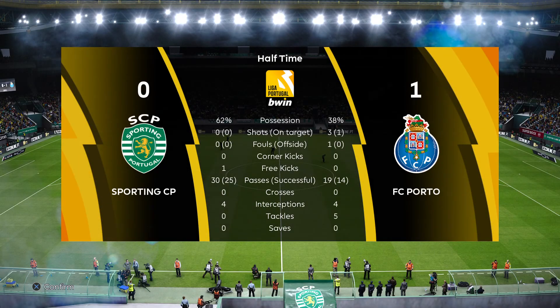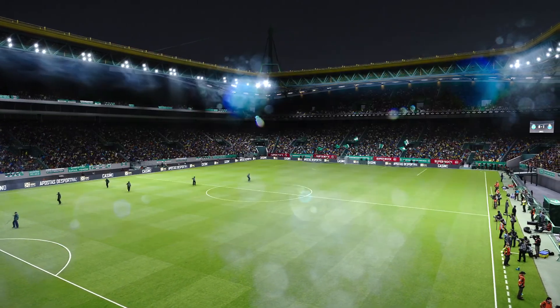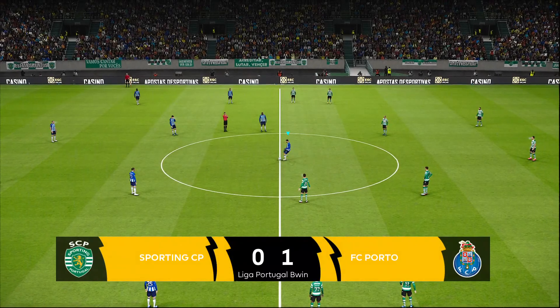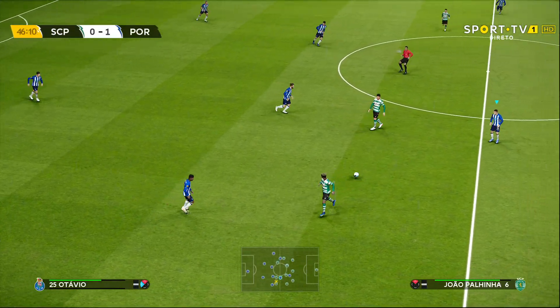Let's take a look at our halftime stats. Time of possession heavily in favor of Sporting Club, but quick strikes from Porto. Three attempts to nil, one goal to nil — hard to argue with those results. Porto kicked things off against Sporting Club.